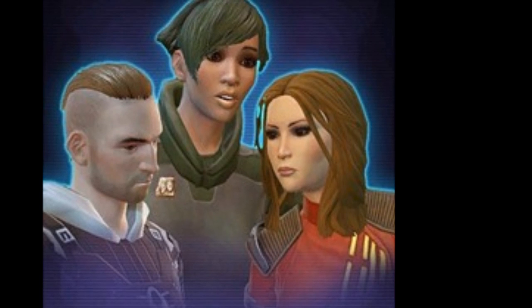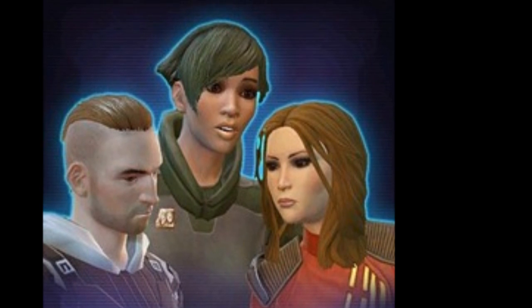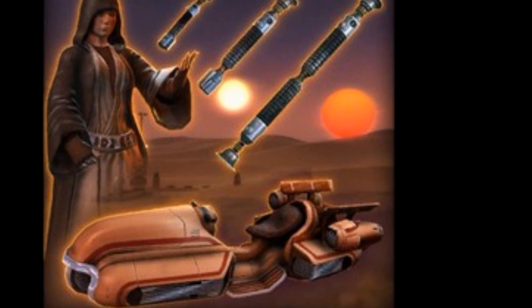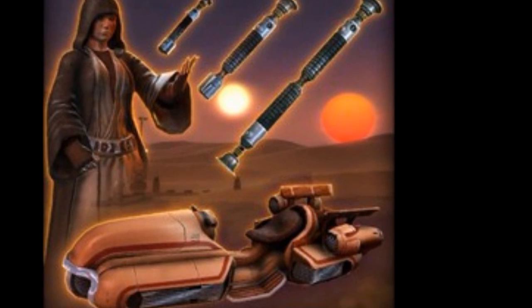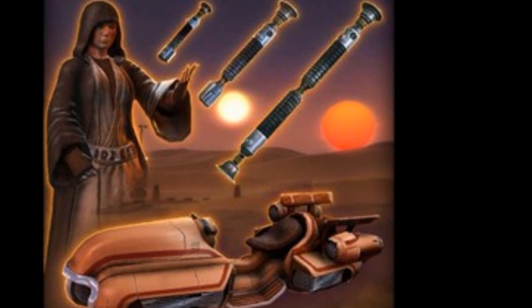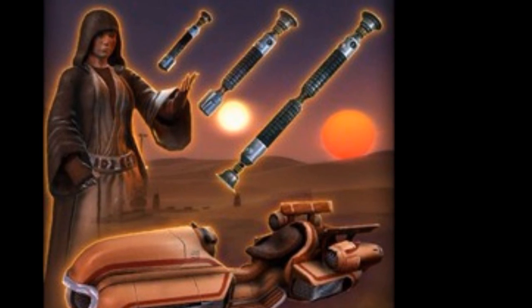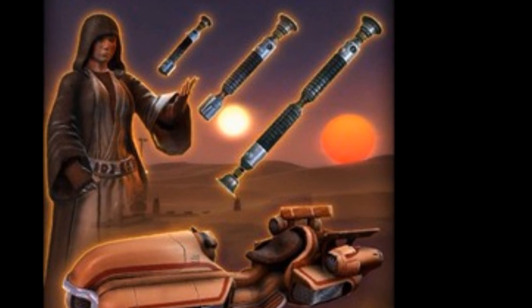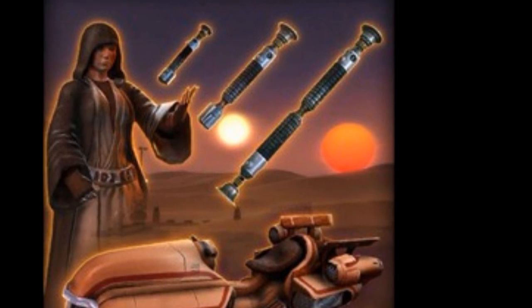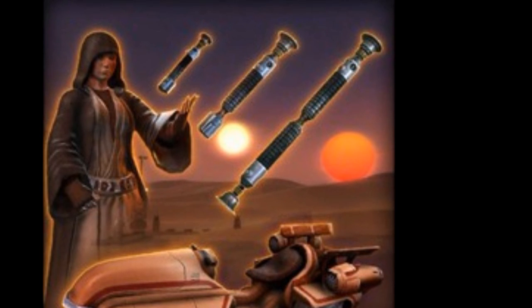We also have a new hairstyle already in the game for about 240 cartel coins. There was a lot of buzz about it and it was a pretty popular item — a lot of people bought it. Also, we're getting a new pack similar to the Imperial Agent pack for around 2,000 cartel coins, themed for the Jedi class. It includes the Blademaster Lightsabers — basically the Obi-Wan Kenobi lightsabers — an underwhelming mount, and the Exiled Masters armor set, which is probably the nicest Jedi armor set. You could probably pick up items off the GTN for less than the cartel coins cost though.